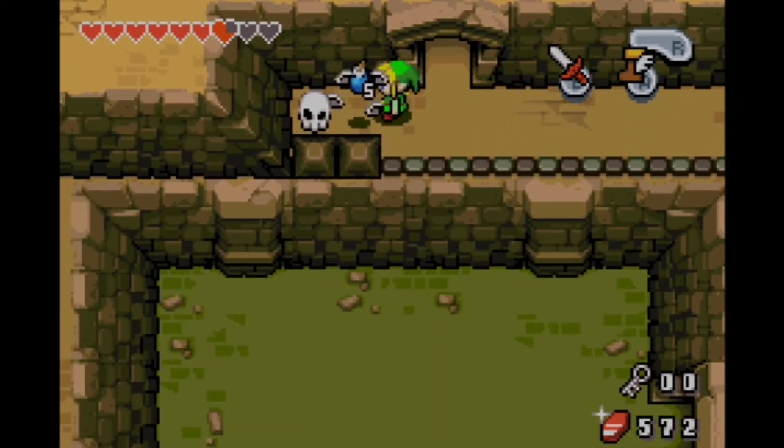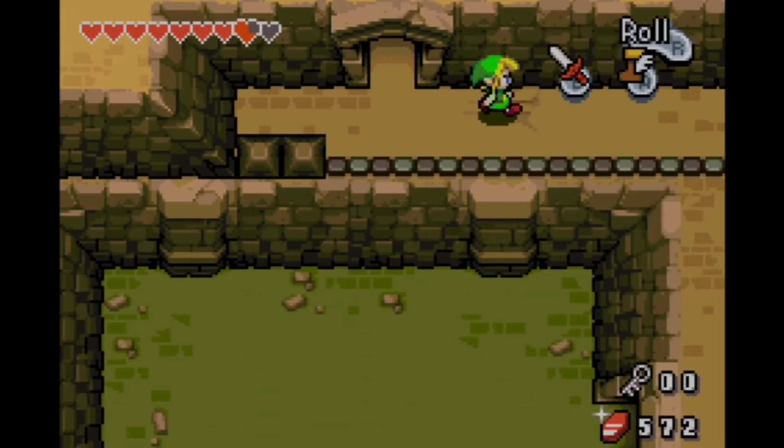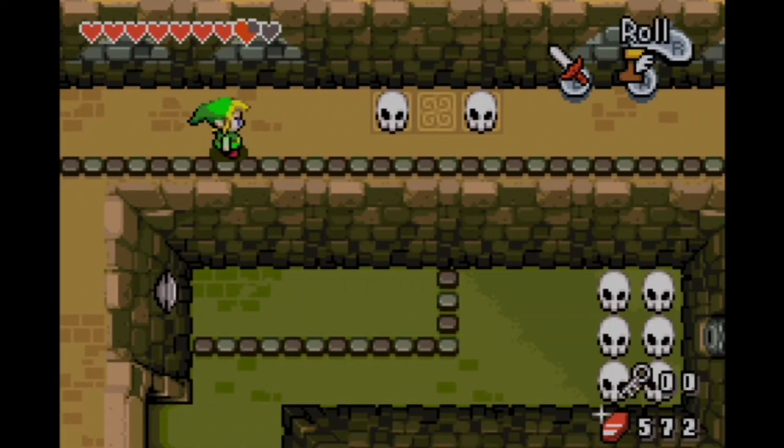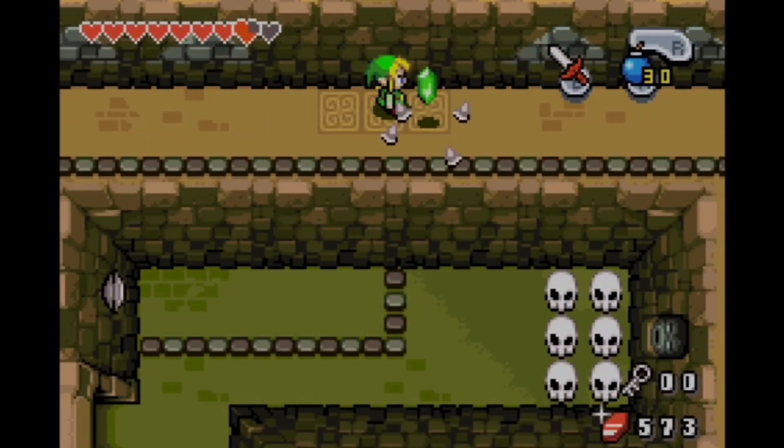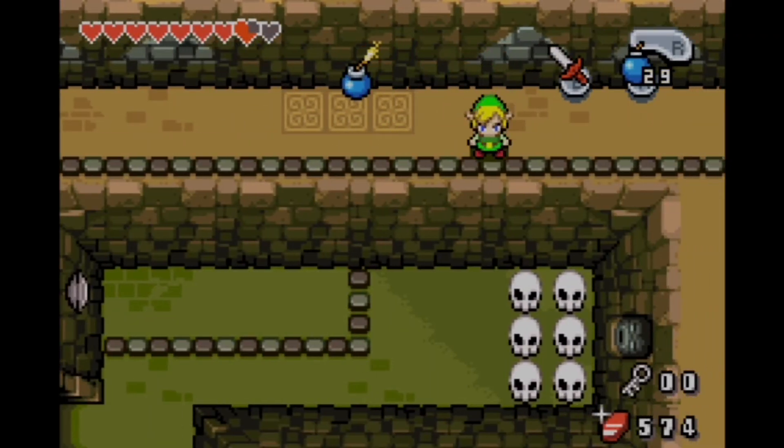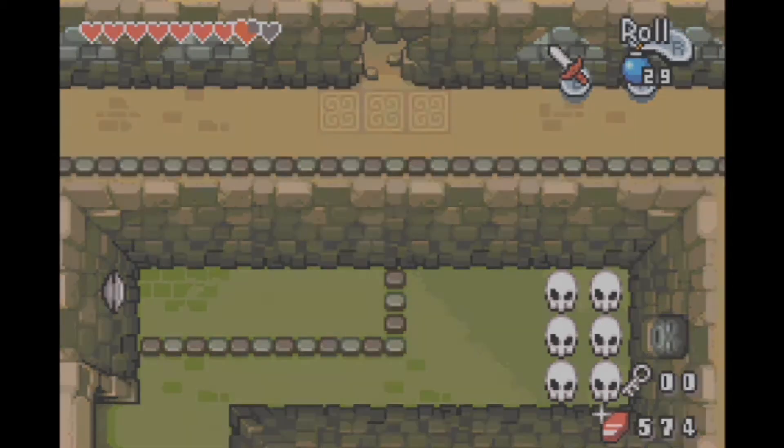Also, when we fought that first Darknut, we both talked about the triangles on the wall that we thought maybe had some significance. They're actually kind of all throughout this dungeon — you can see them right here. They're not the red ones like we saw earlier, but I guess it's more of a symbol of the Wind Tribe as opposed to, like, the Triforce.